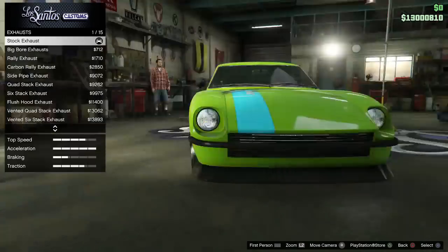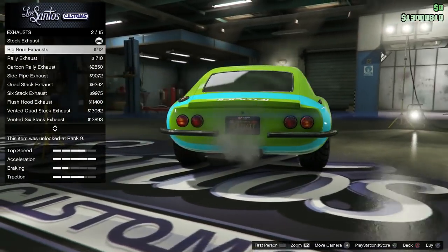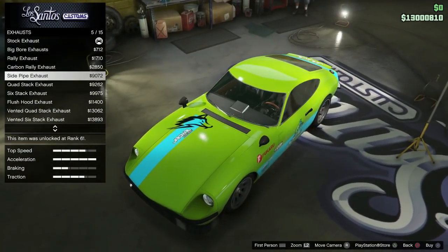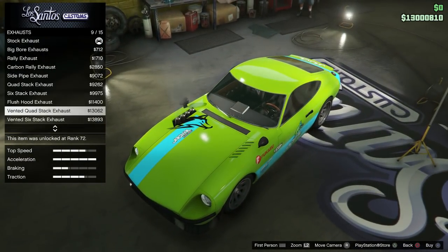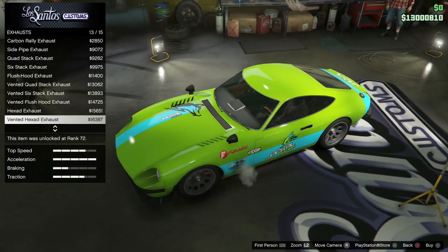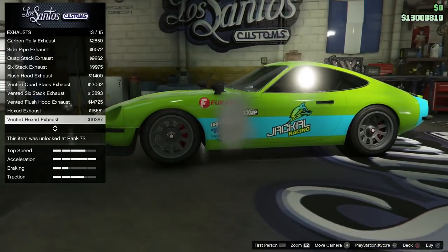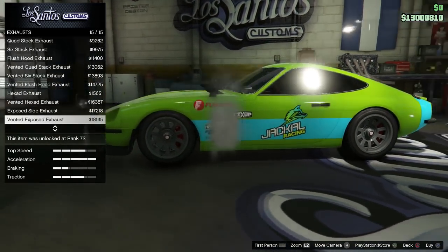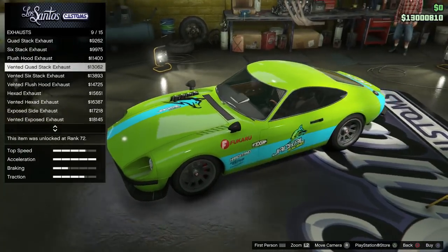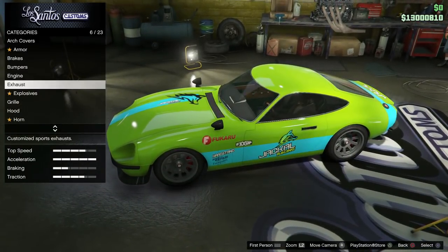Moving on to the exhaust, there are several rear exhaust options, but there are also some unique hood exhaust options to choose from if you want exhaust on your hood. Even more interesting, there are also side exhausts on the front left side of the 190Z. Very unique exhaust options available exclusively for the 190Z.